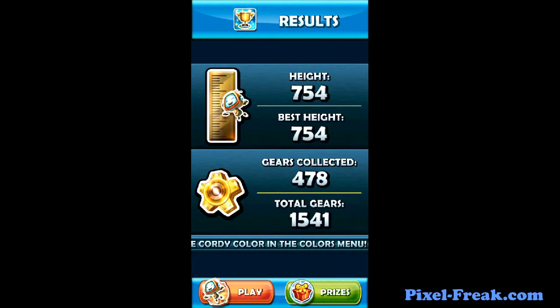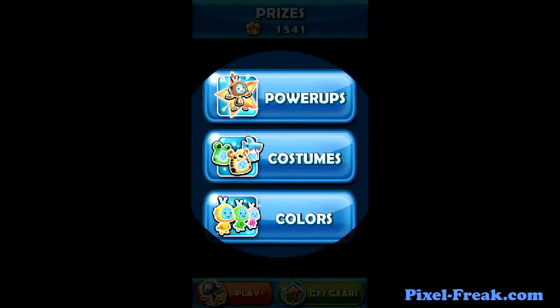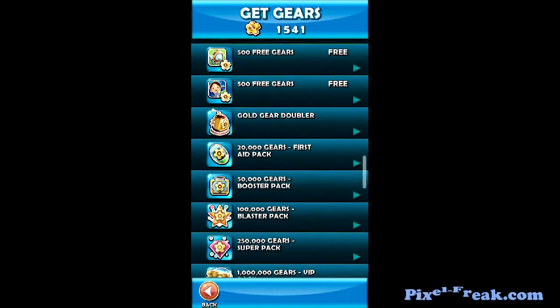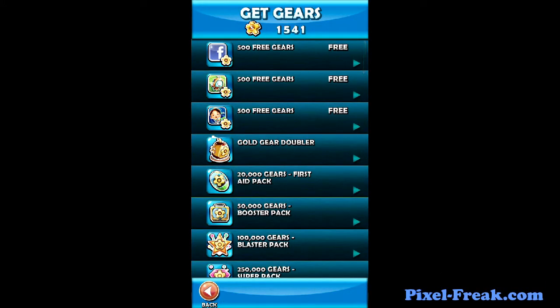I bet you can buy gears too. Let's look at the prices. 500 free gears — probably for liking them. Oh, if you download Sleepy Jack, you get 500 free, and if you download Cordy, you get 500 free. Both of those games, I've played both of them and they're both really good games. This company, Silvertree Media, they do good things — keep an eye on them.